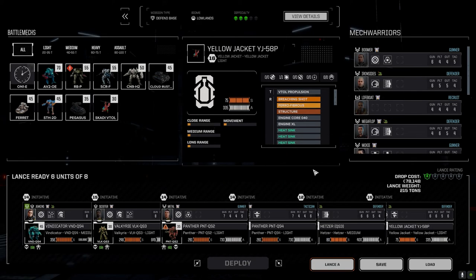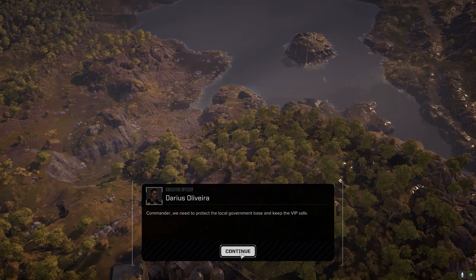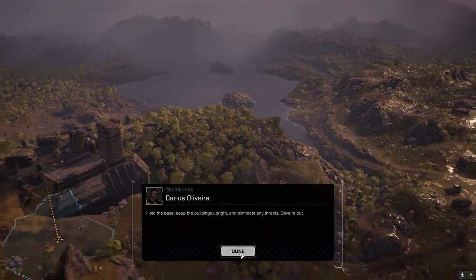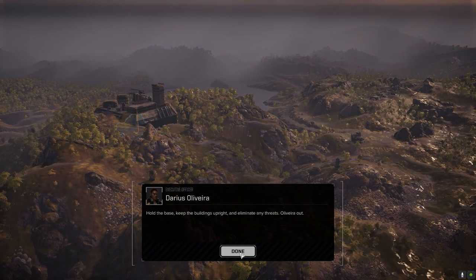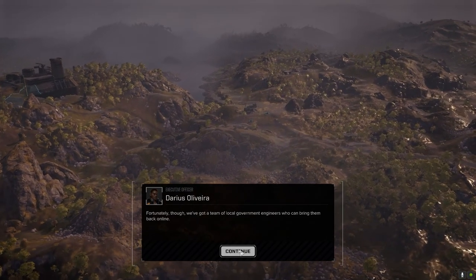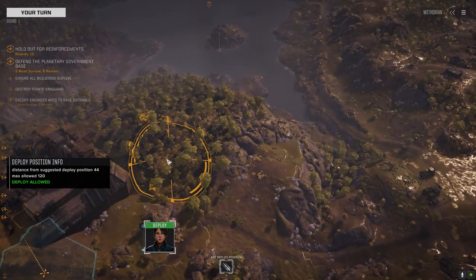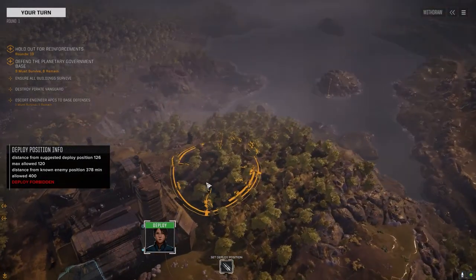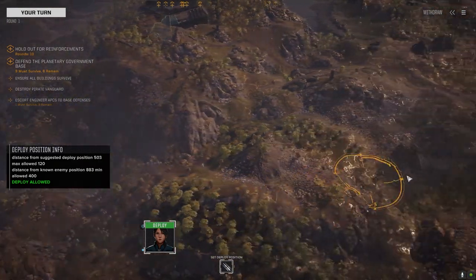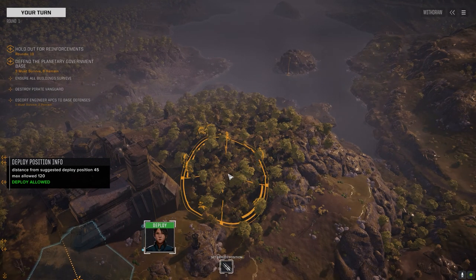Command interface initiated, here we go. We've got them down in a good position — they've got a ways to come before they can target this base. It just depends on where their reinforcements drop in. We've got a couple engineer vehicles providing extra support. I think what I want to do is start on the back of this hill — it's really the best option since we have no idea where the other enemies are going to come from.